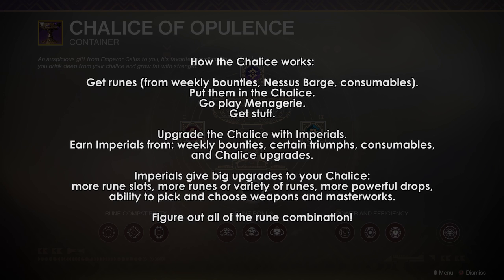The rewards are based on what kinds of runes you put into your Chalice. Then you can upgrade the Chalice with Imperials, which have various effects — from giving you more powerfuls per week, to allowing you to choose specific guns and their masterwork stats. Pretty significant stuff. You earn Imperials from weekly bounties, certain triumphs, special consumables, and Chalice upgrades. Then you can choose what you want to upgrade first on your Chalice: more rune slots to control an item's specialization, more runes or rune variety, or more powerful rewards from the Menagerie.